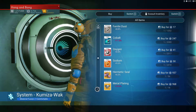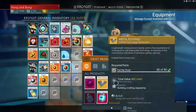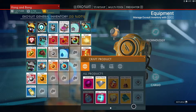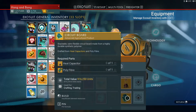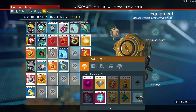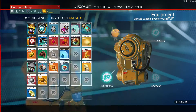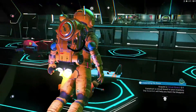No circuit boards, huh? So we need to make a circuit board. What do you need to make that again? We need a circuit board — heat capacitor, which we need frost crystals, which I think we have. And we need poly fiber, which I think we have one back there. Cactus flesh and strap — how do we get cactus flesh? I think we already have a poly fiber back there.